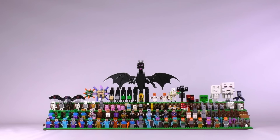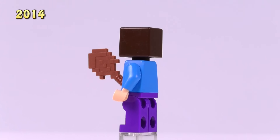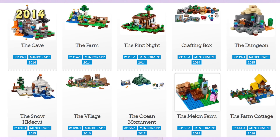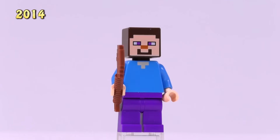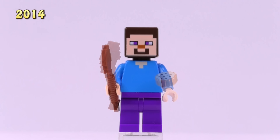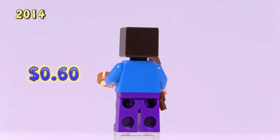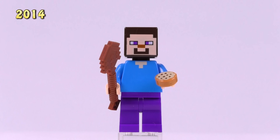Starting off with Steve - this is the Steve from 2014, the standard guy with the blue shirt and pants, no armor, no helmet. He came out in ten different sets, the very first being the Cave. The only printing on his body is a small print at the top to make it look like his shirt is open. He's an incredibly common fig at just 60 cents, one of the cheapest LEGO minifigs on the market.